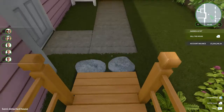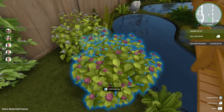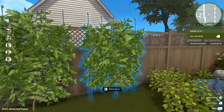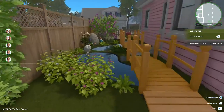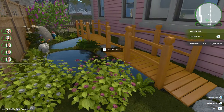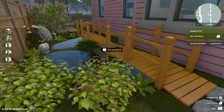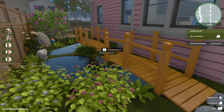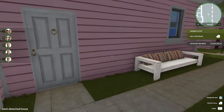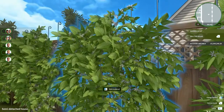A couple more stepping stones lead us to the pathway and there's the side door to the house. I've added a little bit more colour here at the side and then some vines up against the fence just to break up all that brown fencing so that it looks a little bit different. I like to try to use slightly different things in the gardens. The path down the side here was originally in with the house. I've added a little bit of seating here so that you can view the vines up the fencing and have somewhere to sit.